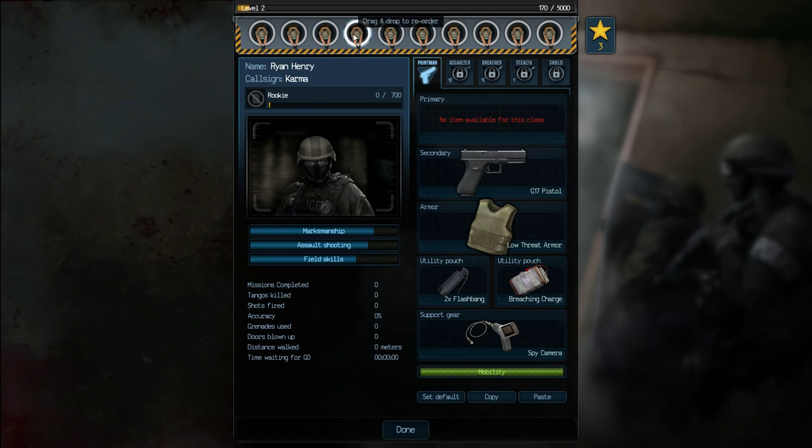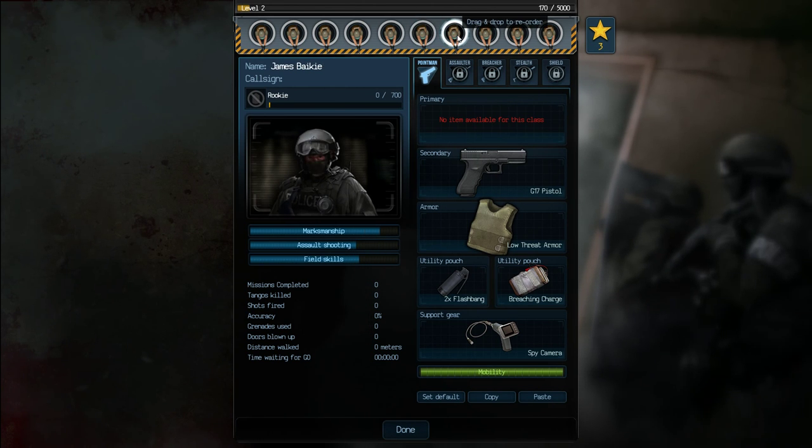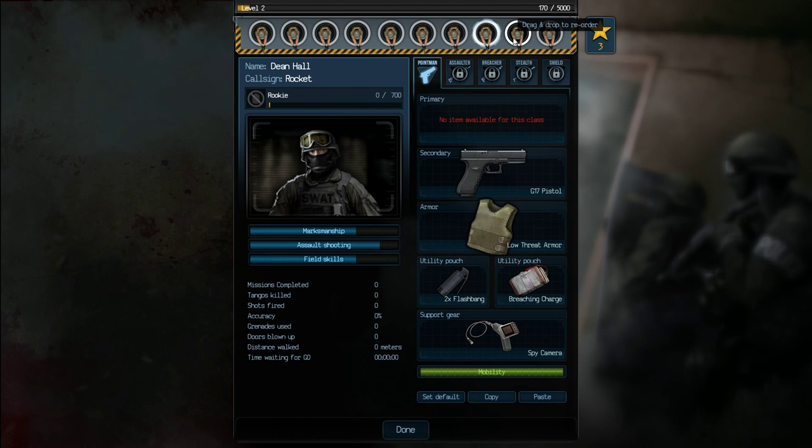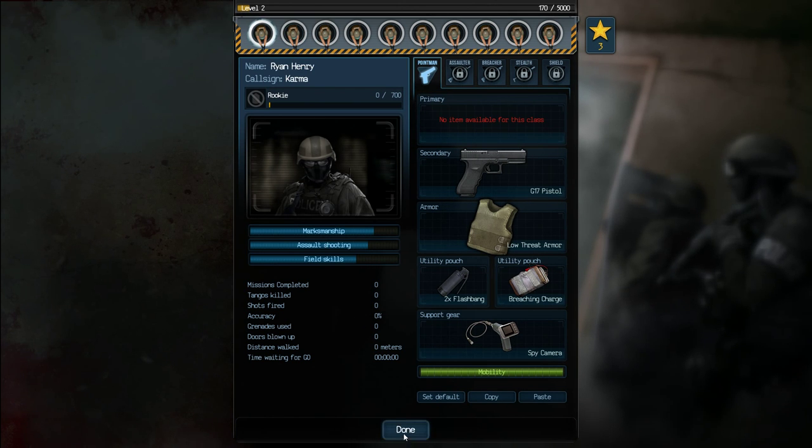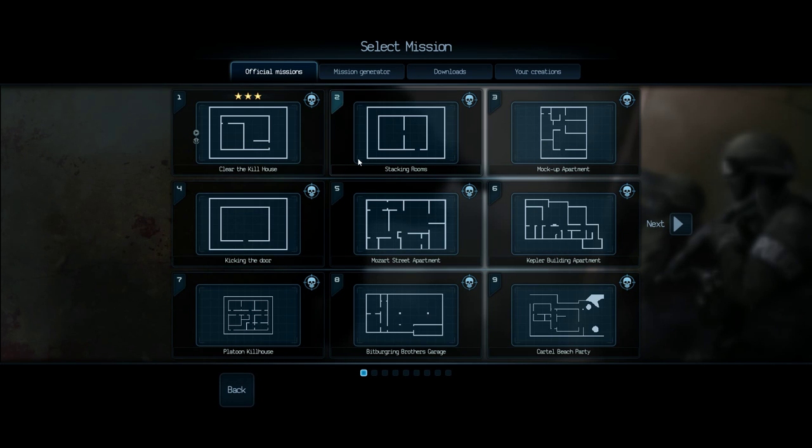This guy is a fantastic field skills character, meaning he'd do a great job as a Point Man — breaking through locks and accomplishing those types of tasks. But for right now I'd really like to have some very on-point shooters. So we're going to swap out for Ryan Henry here. You can edit the names and call signs. This character has very good marksmanship, decent assault shooting, and his field skills are just kind of low. That other guy's got really good marksmanship too — might make a decent long-range sniper type later. That one's kind of got the best of both worlds. So we're going to make these two our primary guys. We'll check Lee and Ryan Henry, then back up and start mission two. Objectives: eliminate all terrorists — five tangos. Let's load in.